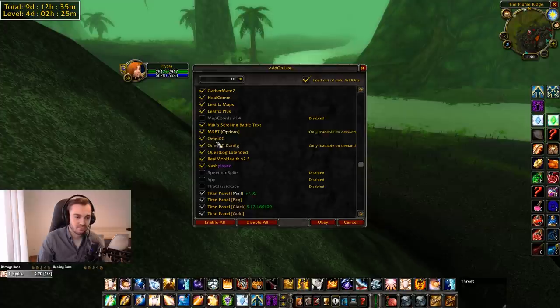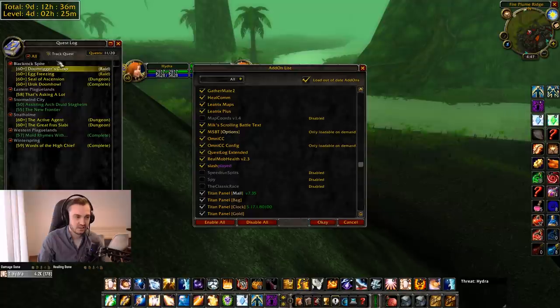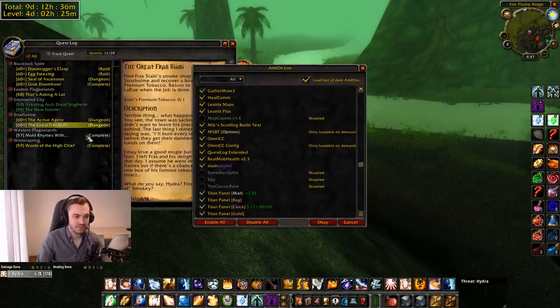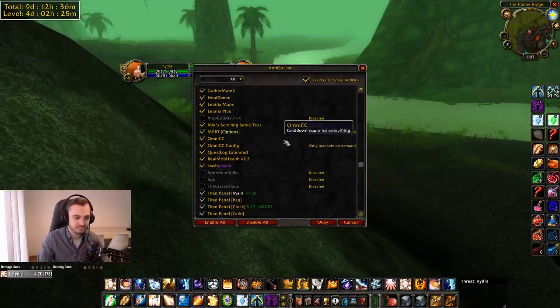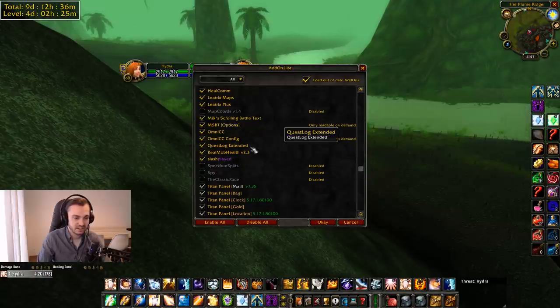OmniCC we've already talked about — it just shows numbers on debuffs. Quest Log Extended is another one people ask me about a lot. It essentially extends your quest log — usually you can only see the top five or so and it cuts off, which is super annoying. With Quest Log Extended you can see everything, which is a lot less claustrophobic. I especially recommend this one if you're leveling up with questing.